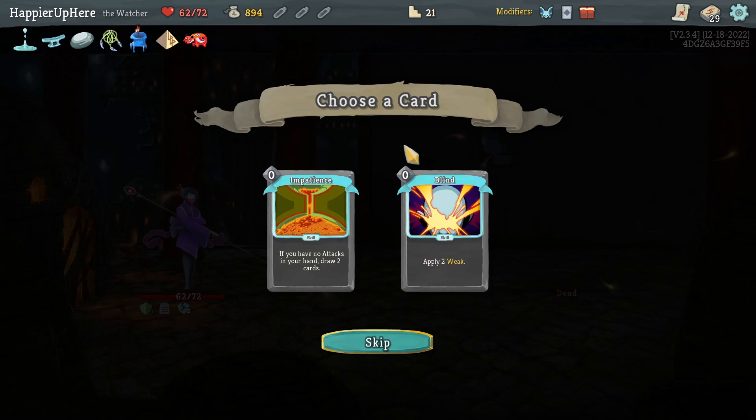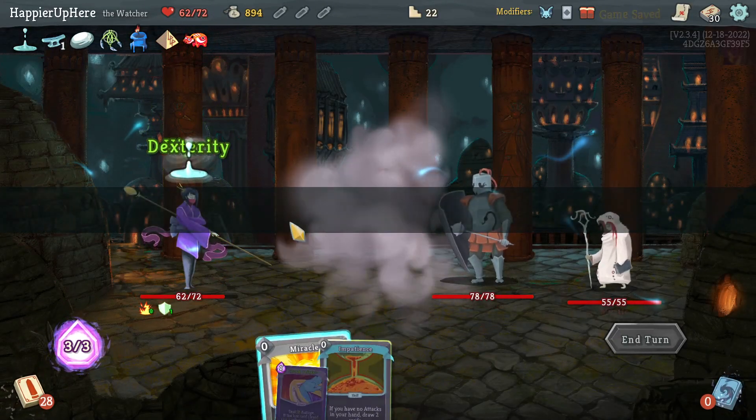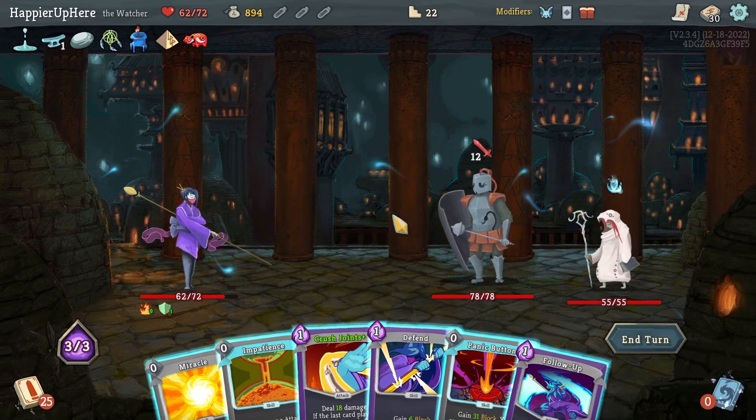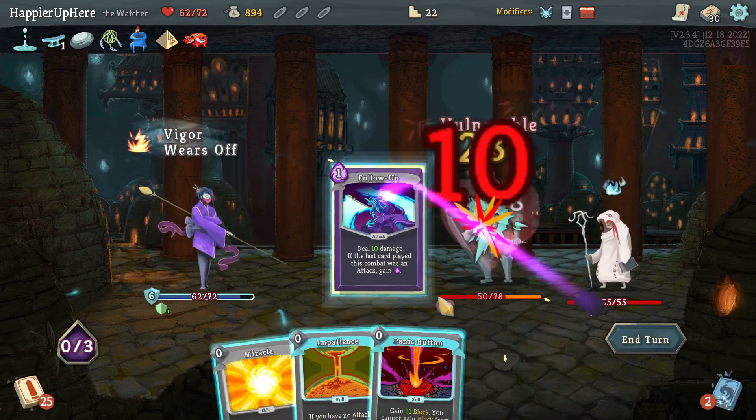Impatience or Blind Impatience — do I often have no attacks in my hand? Yeah, sometimes. Let's take it. Centurion and Mystic — 12 incoming. Start off with Defend, Crush Joints, Follow-Up.